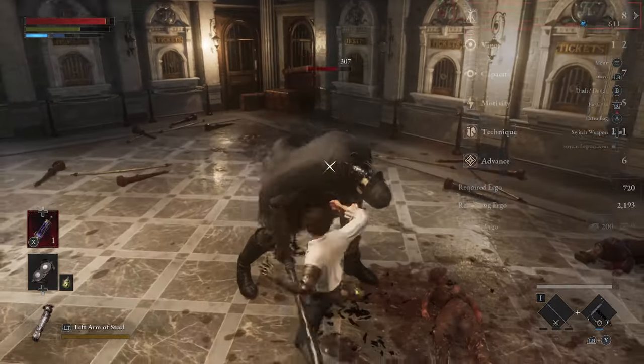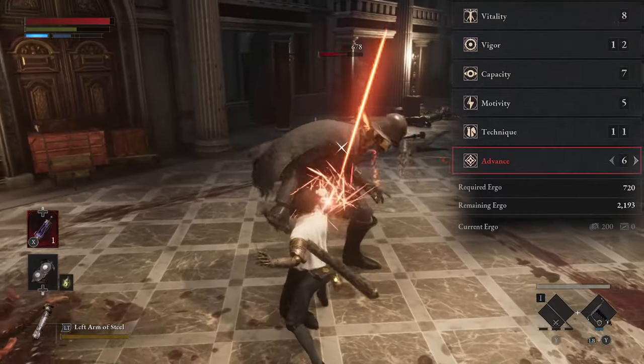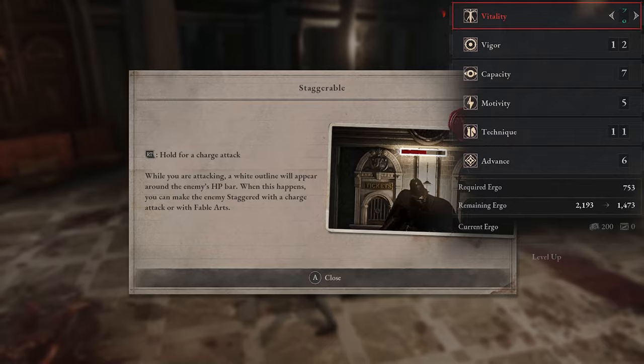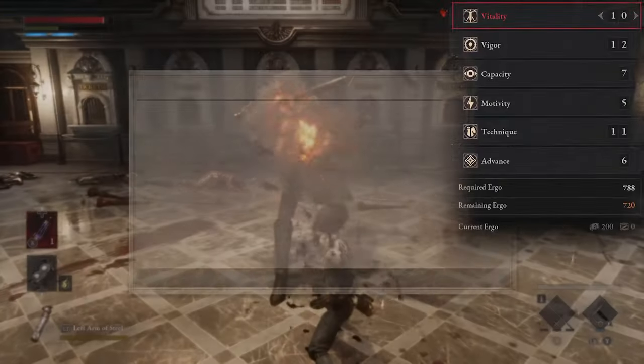Talking about upgrades: vitality is health, vigor is stamina, capacity is capacity, motivity is strength, and technique is dexterity. Advice is the special effects stat, like legion arms and elements you can add to your weapons.